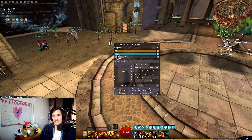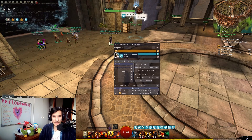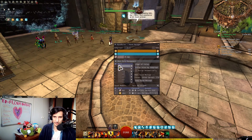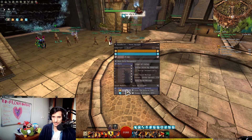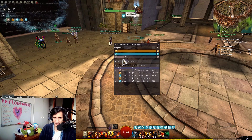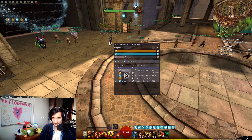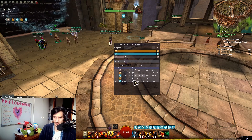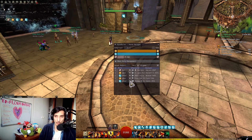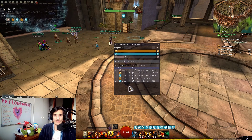It's a bit tedious to click on everyone individually, but the add-on also gives you a Squad Members view where every member is listed and you can assign their roles very easily. You can see both the account name and character name, which is very useful.